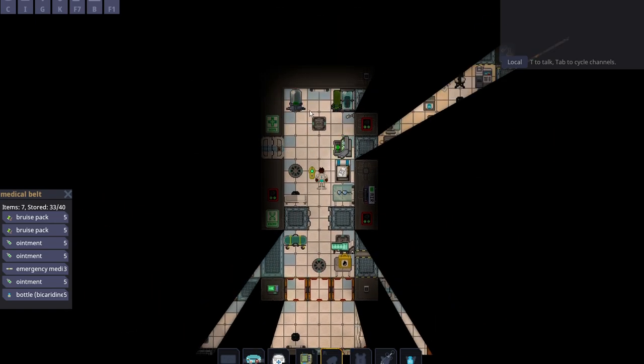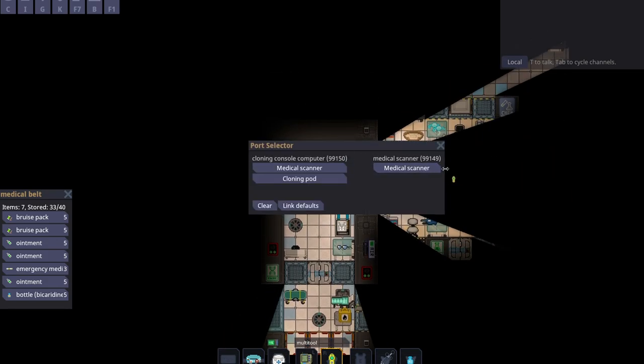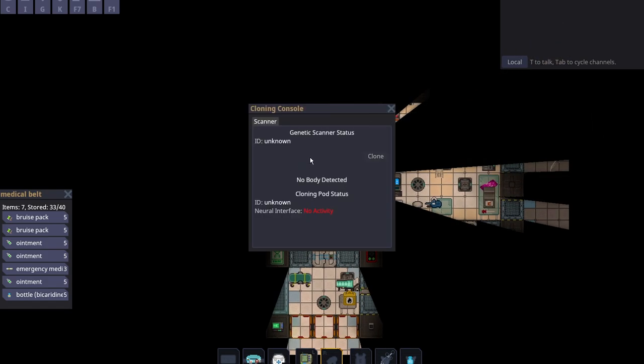Let's assume that somebody did die. Every medical bay on a station will have a cloning room, and somebody would probably have set it up. But just in case — to set it up, you click on the computer, then click on the scanner, and link these together. Then you click on the computer again, click on the cloning pod, and link them all together. If everything is working, it will tell you. If it isn't working right, the screen will just tell you. You can only clone people that still have souls — they'll have red text.